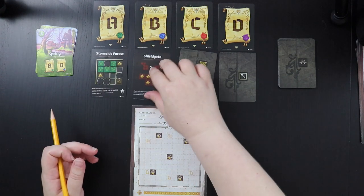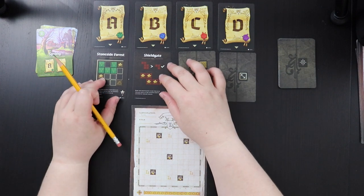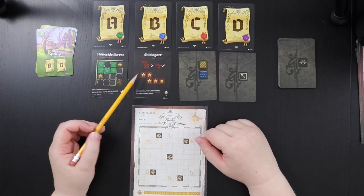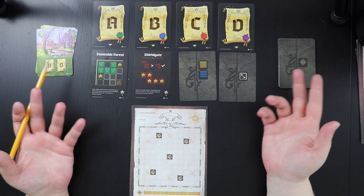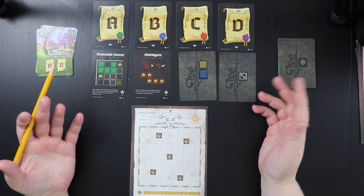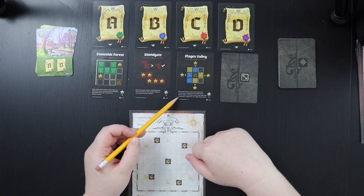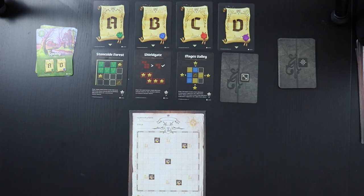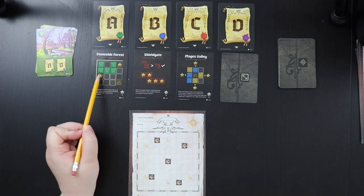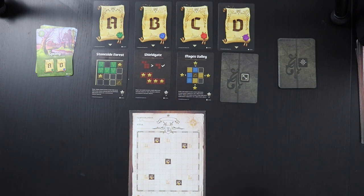Decree B is Shield Gate: earn two reputation stars for each village space in the second largest cluster of village spaces. So I need at least two clusters of villages going, and I score for the second largest. Decree C is Mage's Valley: earn two reputation stars for each water space adjacent to a mountain, and one star for each farm space adjacent to a mountain. This creates competing priorities with Stone Side Forest.